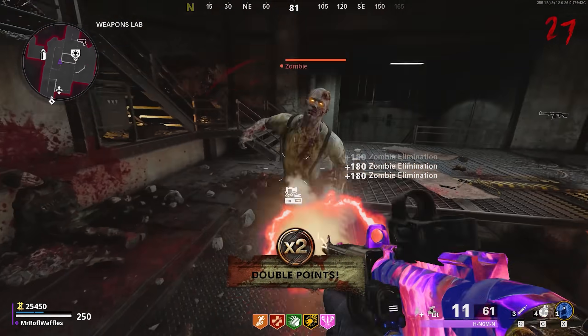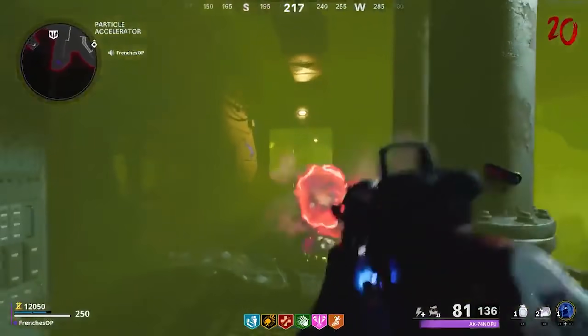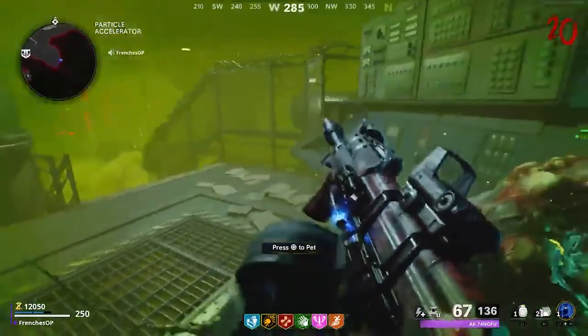First, find a Plague Hound like French's OP has done in his clip here. Then, use Brain Rot on it and... oh, look at you.